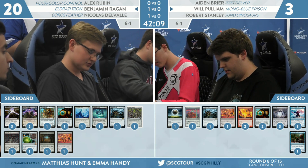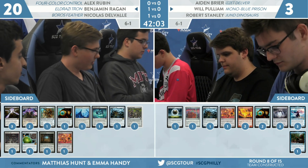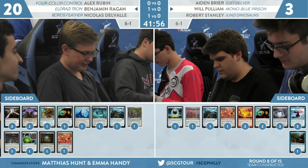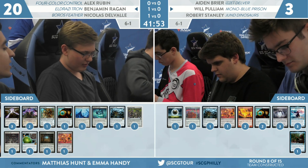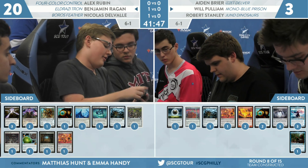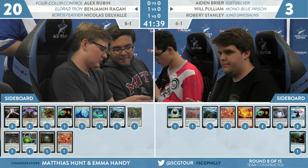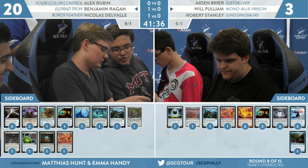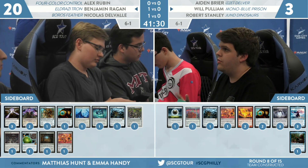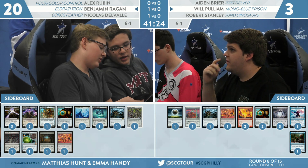Looking at Ben Regan's sideboard — as we've seen with Eldrazi Tron earlier today, it doesn't have too many options because it has a Karn wishboard. Leyline of the Void is the only thing you could really think of wanting to bring in, because it makes Academy Ruins much worse. Other than that, you're not really looking to change the formula very much. Something like All is Dust is likely to be blank against Pulliam, so Regan might look to cut that specifically.